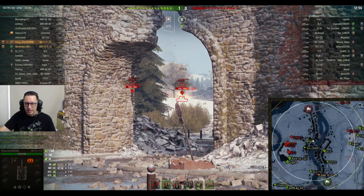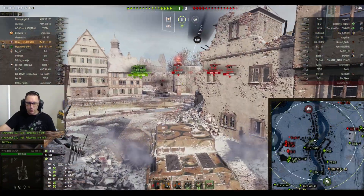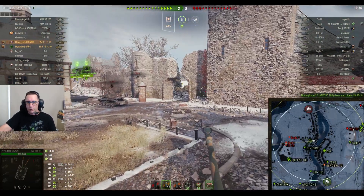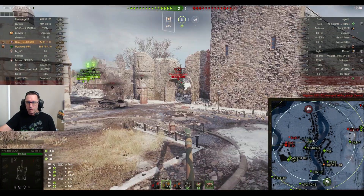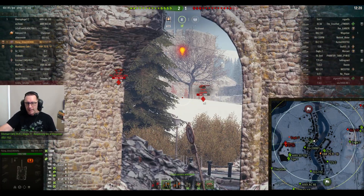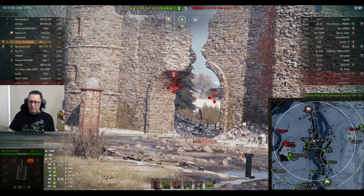He does get spotted — the Emil might have just fired. He needs to wait for the gun to aim. Brings his damage up to 1,648 with a damaging shot into the Tier 8 Swedish auto-loading heavy tank. Two-one the score, 1,648 damage done, 500 blocked. It's no slouch as far as armour goes — you can sort of get stuck in a little bit, block a few shots and put some pain into the enemy team.